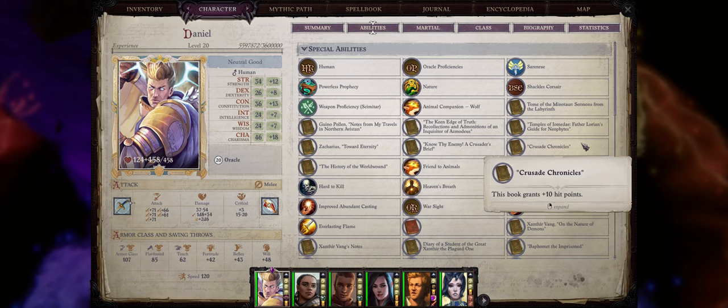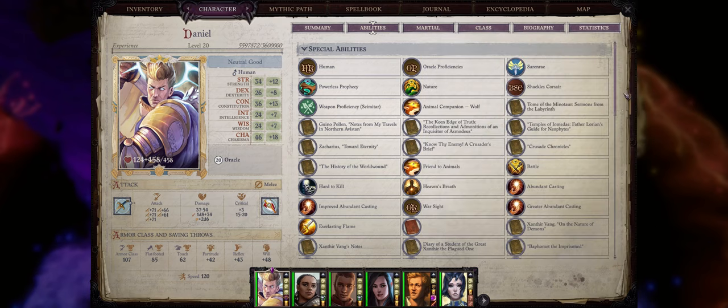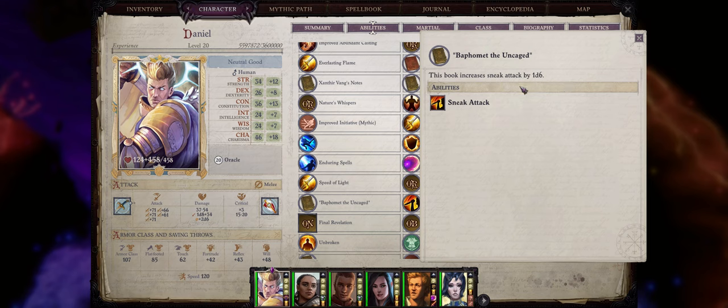Now, since we are talking about tomes, it's also important to note you can find quite a lot of books spread throughout the game that give you permanent bonuses upon being read, such as +10 to hit points and even a +1 die to sneak attack, even if your character does not have the sneak attack feature. I also already have a guide talking about books in Wrath of the Righteous — link down below in the description and also to the side here.